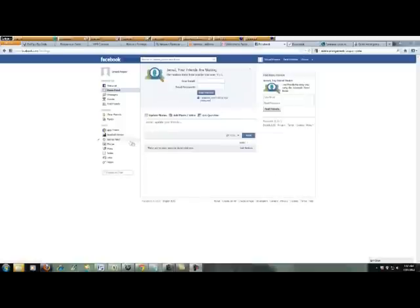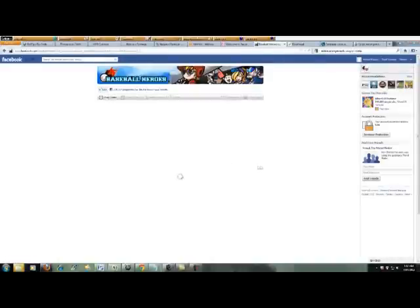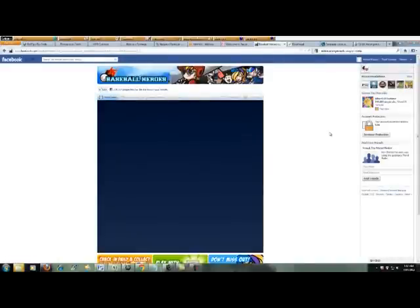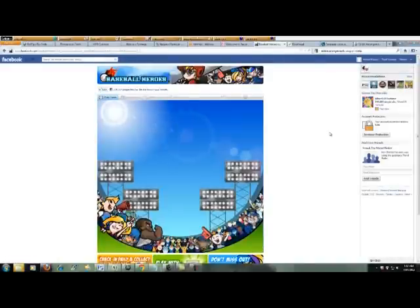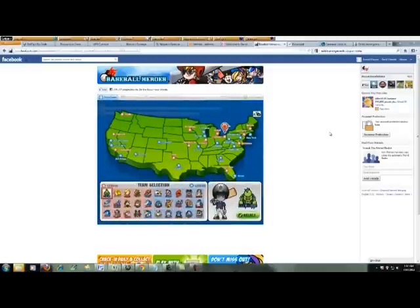First of all, I'm just going to go into the Baseball Heroes menu and let it load up. To start, I made a new Facebook account just so I could show you how it looks starting out. The first thing you'll do is get the opportunity to select which team you want to use.